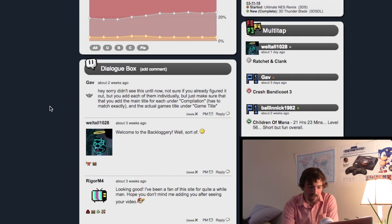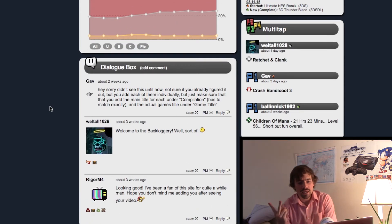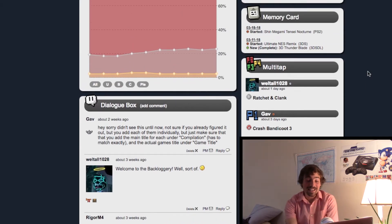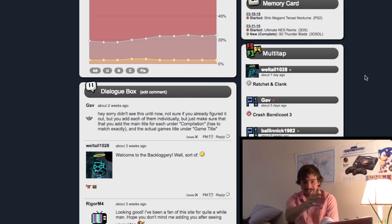Here's another thing I really like — two things actually: your dialogue box and your multi-tap. Assuming you have friends who have this website, they can leave you comments on your page. You don't get a lot of them — like three from two weeks ago — which is fine with me. The other thing is your multi-tap, where you see what your friends are playing and when they beat things or their progress notes. Ball and Nick was 21 hours into Children of Mana, Gav has started Crash Bandicoot 3, and Bossenberth has just beat Ratchet and Clank.